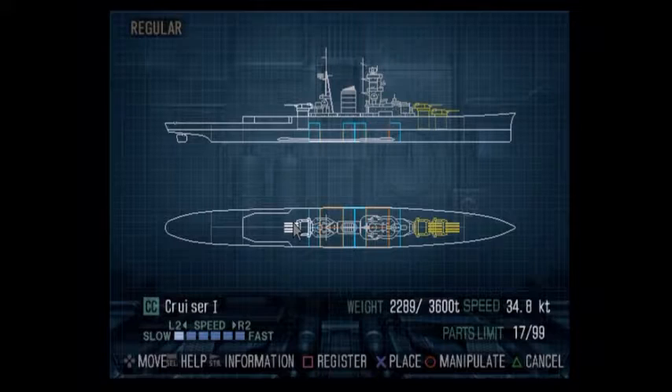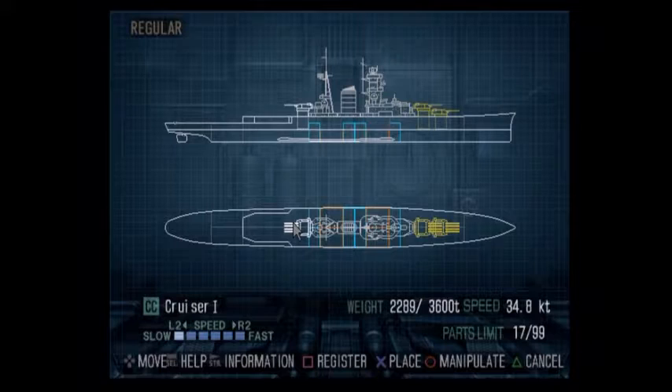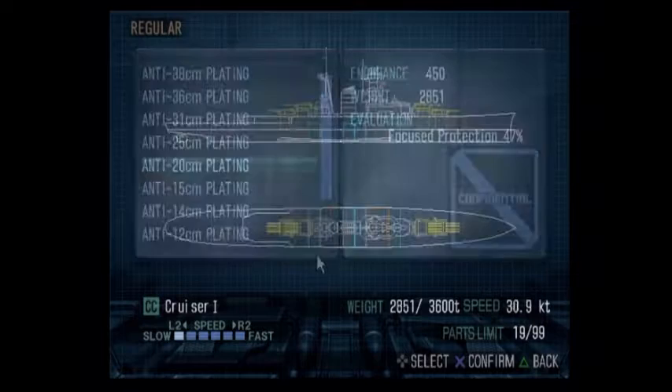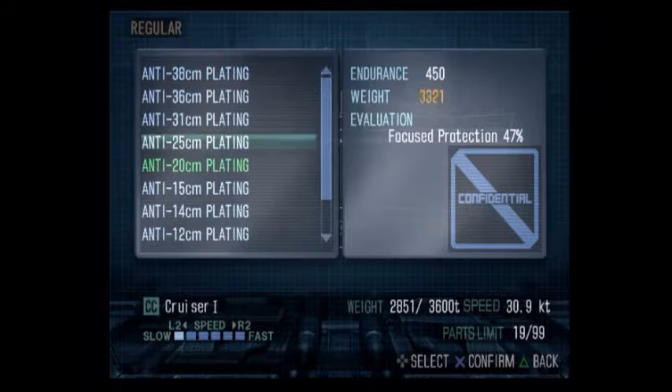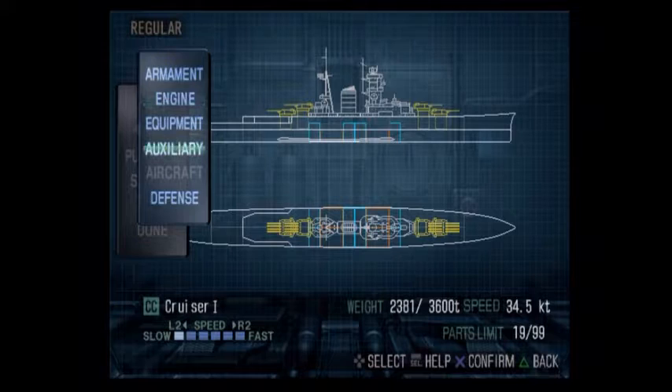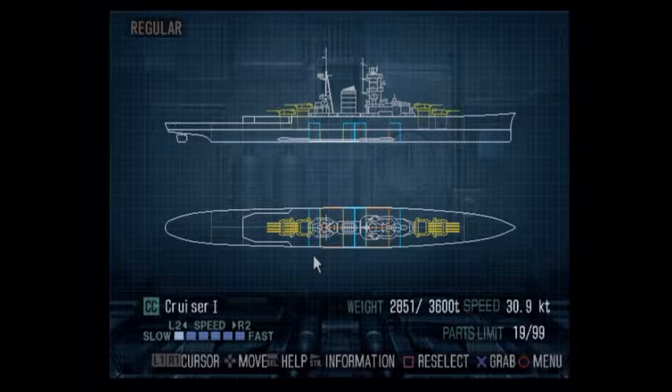I'll cut back, place, and place — there we go. I've got all my guns. Before I forget, I need to get my armor — I want 20 centimeters for now. You can see just how much the armor slowed it down. The difference between 20 centimeters at 30.9 knots versus no armor at 34.5 knots is significant, but with no armor I'm going to sink like a rock.